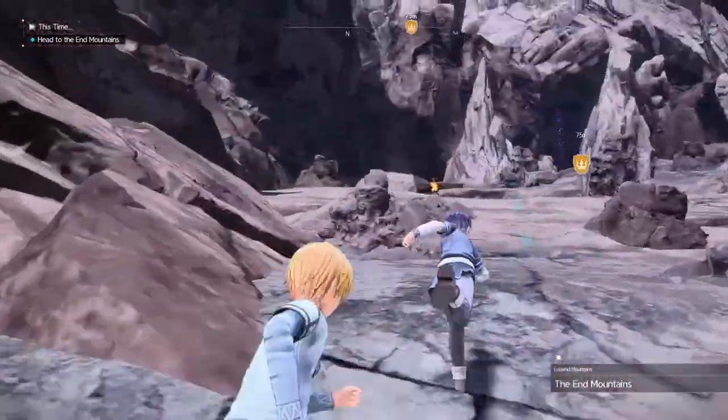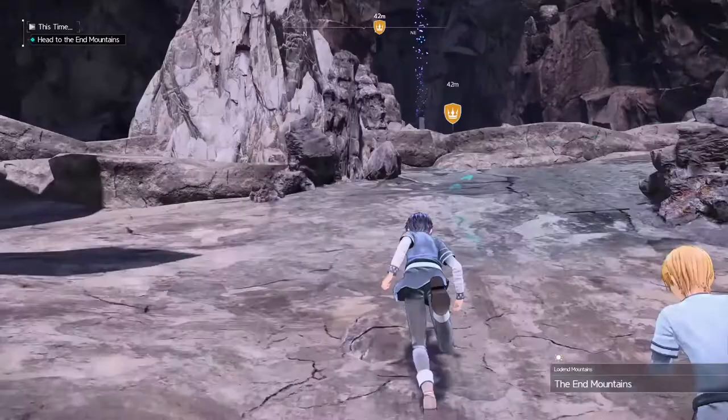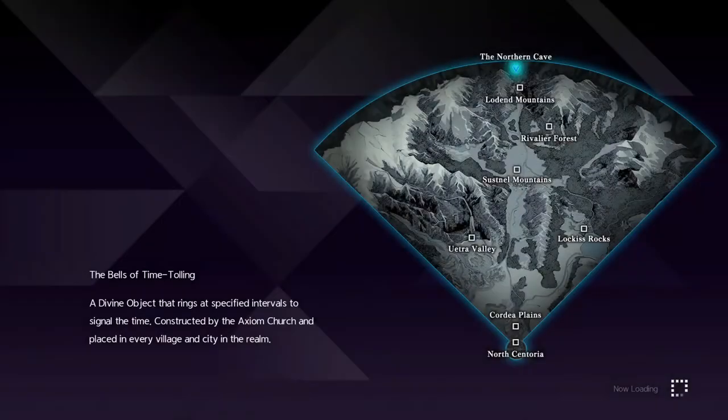Alright, so the armor is located inside the Northern Cave, which is an unavoidable story area, so you can't miss it. You'll know you're getting close once you start going north on the world map. It's at the northernmost point of the world map, so that's how you can gauge how far away you are.